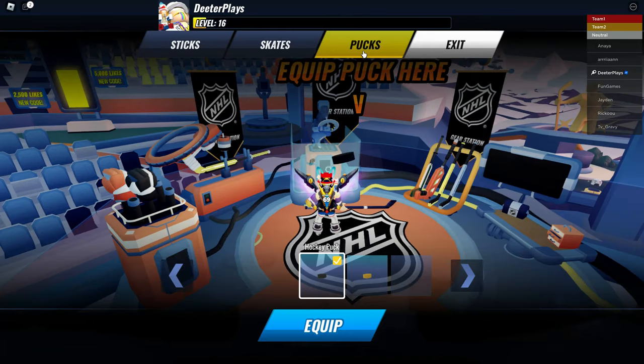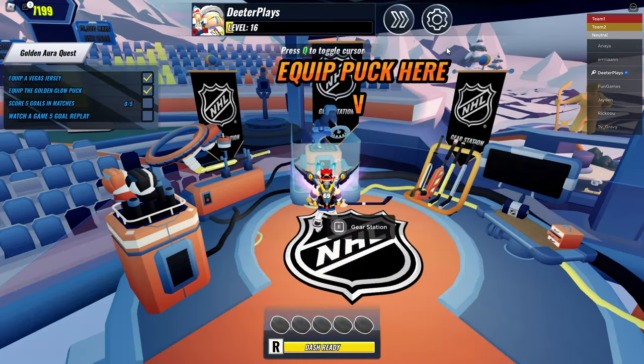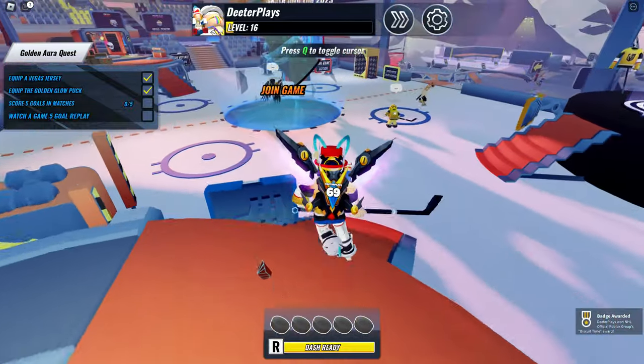Next, come over to the pucks area and select the golden puck — equip that one as well. Click exit and you can see we've got two of those check marks done.